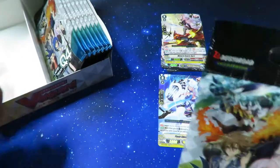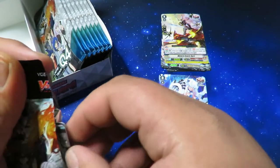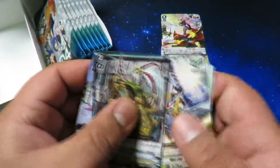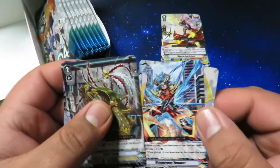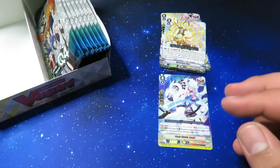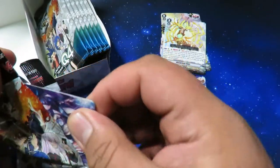Hopefully we get some good luck on the other side — all our triples and stuff will be on the other side. We got a double rare in this pack. Boomerang Thrower and Oracle Think Tank Victorious Deer. I'm pretty sure we got all our double rares already — I think it's six doubles per box, five or six.